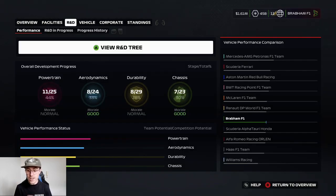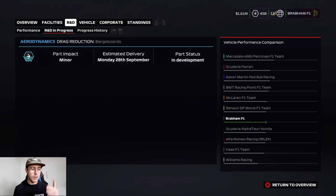As you can see on the right-hand side, we are now bumped up ahead of Alfa Romeo and Alfa Tauri, and just behind Renault. We've got a rear wing upgrade coming in, which was very important, so hopefully we can get that on the car and be consistent towards the end of the season.